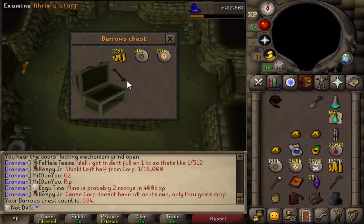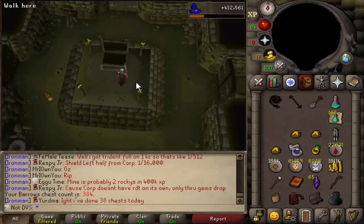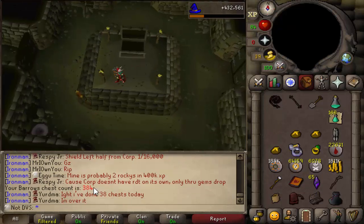What a way to break the dry streak. I haven't gotten an item since 322 KC, and I get an Aram staff out of it. I can't really complain - my Barrows luck has been really good, so it was about time I went pretty dry again. Still 16 chests to go though, so there is a chance I could get something else.